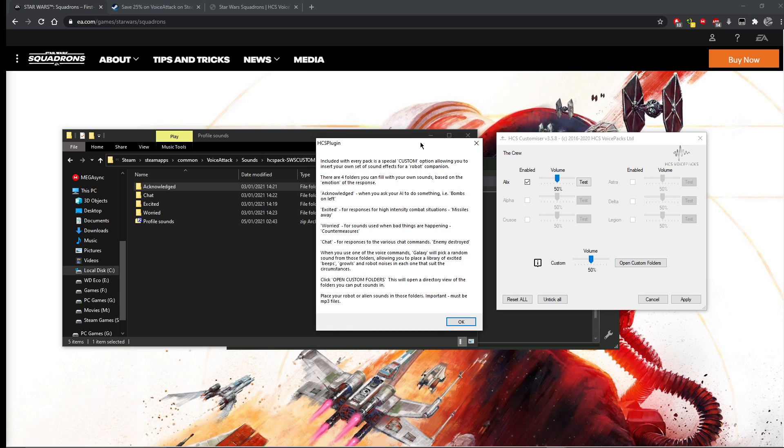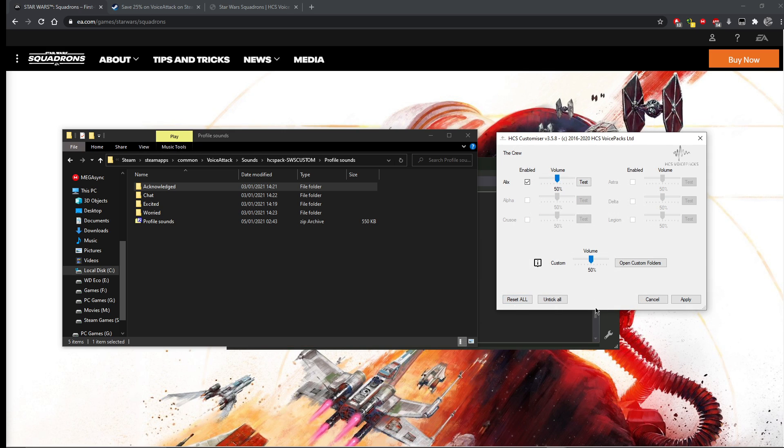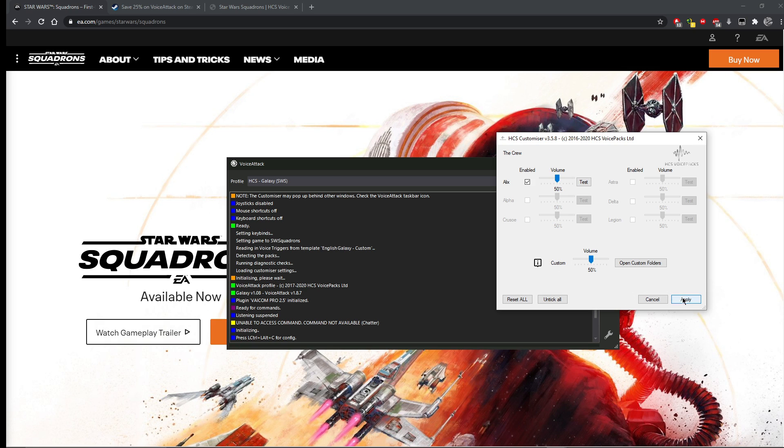Click the info (i) button - it tells you what each folder is for. For example, the 'worried' folder is for sounds used when bad things are happening, like deploying countermeasures because a missile has been fired at you. So I've looked for R2D2 samples where he sounds a little bit worried or scared and put those into that folder. For each folder we now know what they're for. I tried to find the cleanest R2D2 sounds without music in the background from the movies to make it sound as professional as possible.